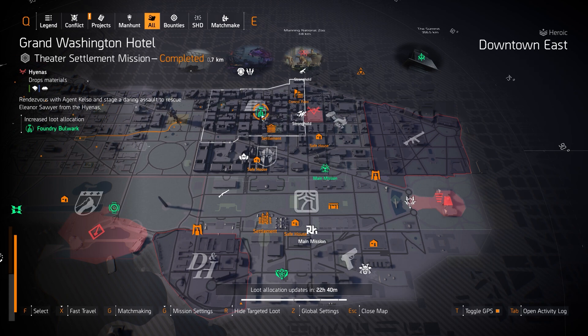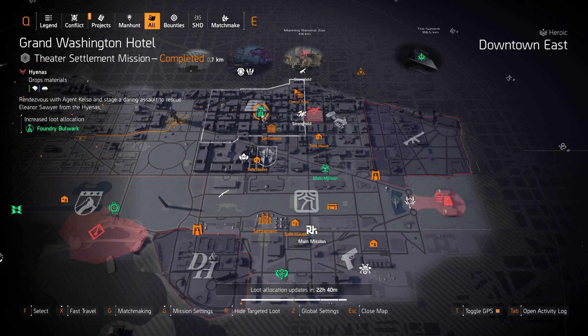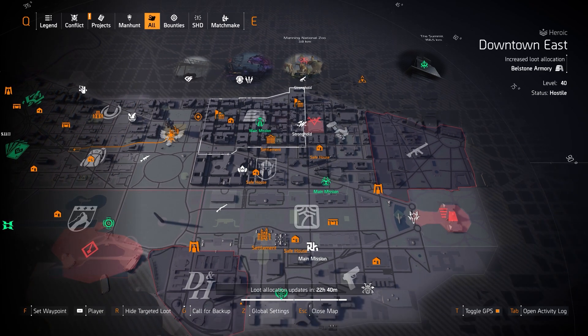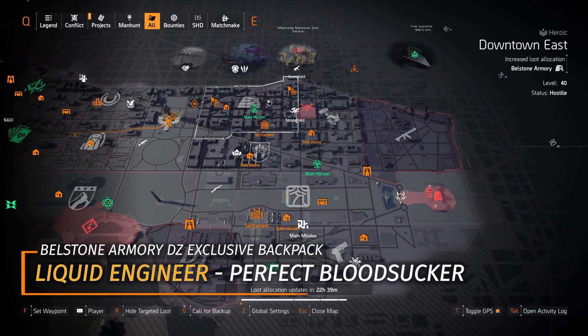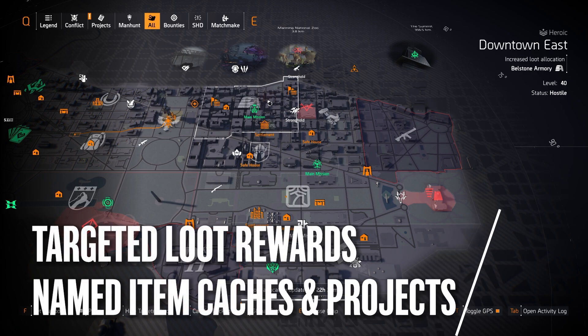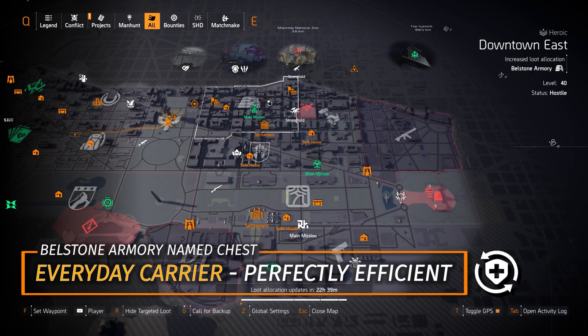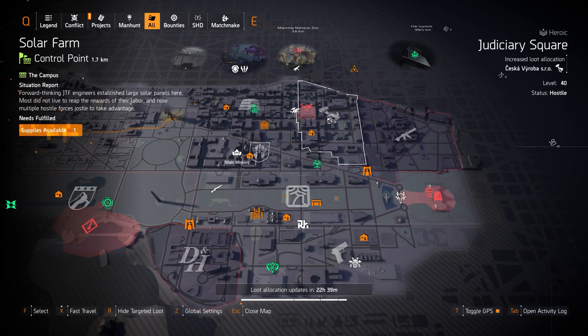Remember, just like Future Initiative, the chest and backpack for Foundry Bulwark are raid exclusive to the Iron Horse raid. For the regular targeted loot, we've got Belstone Armory at Downtown East. The Liquid Engineer is a Dark Zone exclusive — confirmed. The only other ways to get it are through weekly projects, named item caches, or targeted loot rewards. Otherwise you can farm for the Everyday Carrier with Perfectly Efficient, which does drop from NPCs in the Light Zone — confirmed.